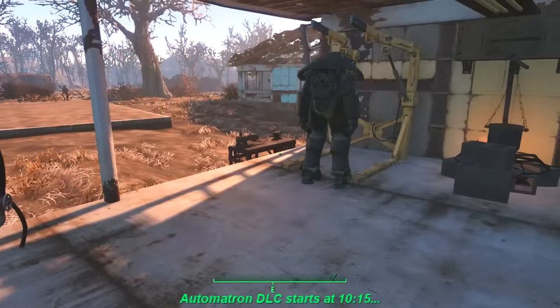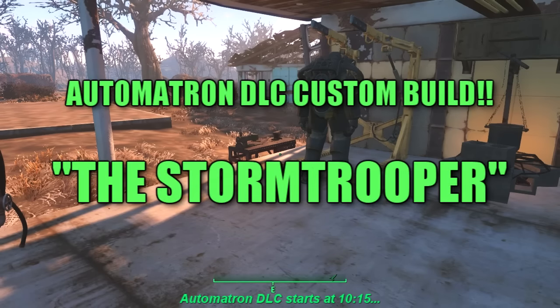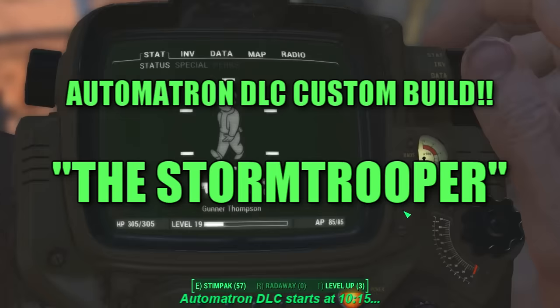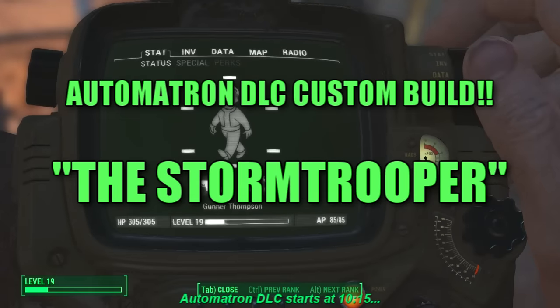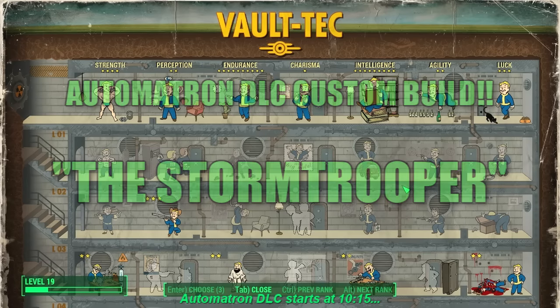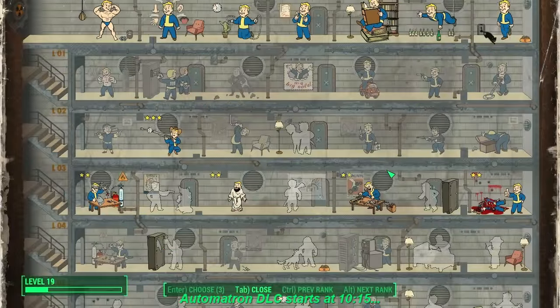I promised you guys an Automatron DLC real walkthrough. After much consideration, I decided to create a special build for this walkthrough, and that took up a lot of my time last week. So I've got this build together — let me quickly run through it. It's level 19, and I'm going to call it a Stormtrooper build: a power armor build specializing in laser rifles.